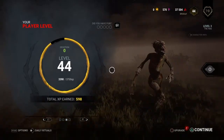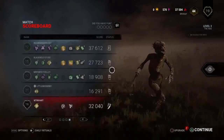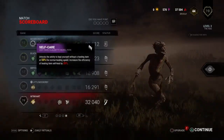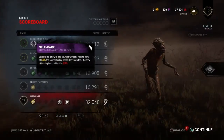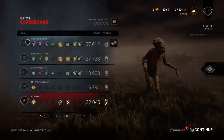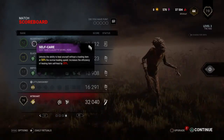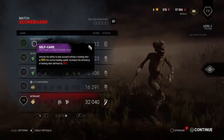Now we'll go into these perks and explain them. The Nia had Self Care — she was healing herself without her med kit a couple times. You can heal yourself without a medkit as a character if you have Self Care. She tried to use it but it only ended up hurting her for the most part.